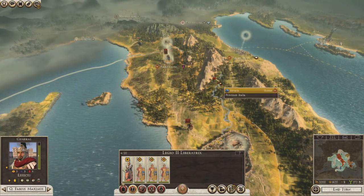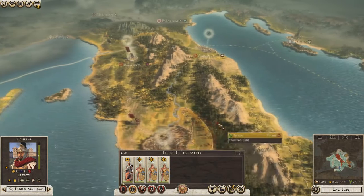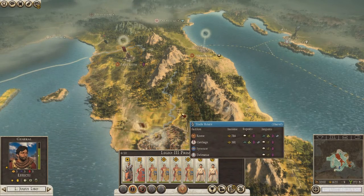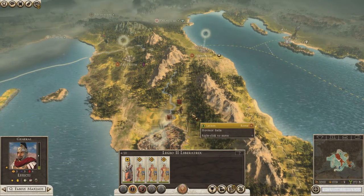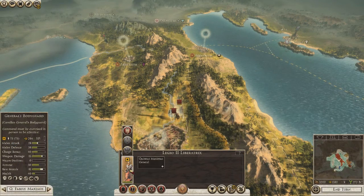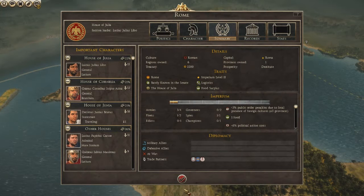This is Fabius Maximus. We'll move him and transfer his troops into our main general - put him in there. Fabius is with other houses. We also have Libo, Scipio, and Brutus. We'll just get rid of Fabius.